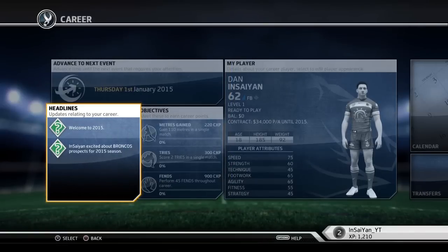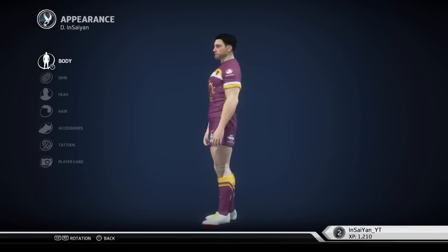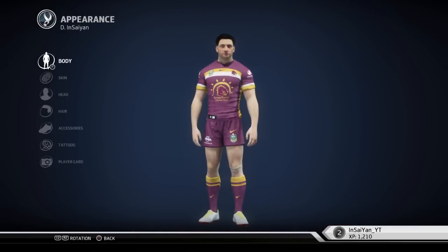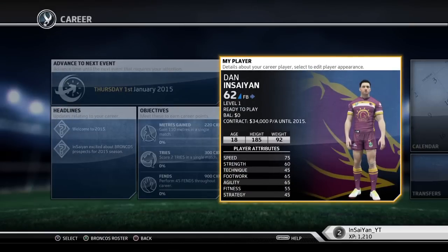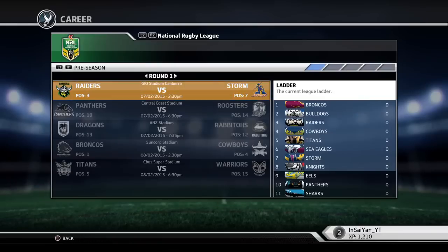Welcome to my very first Be a Pro rookie career mode. There I am — Dan Insane, I just put my first name and then 'insane.' Looking at it from a distance it sort of looks exactly like Cooper Cronk. I tried to make him pretty similar to the way I look but I wasn't too fussy about it. The stats aren't anything special — overall 62.